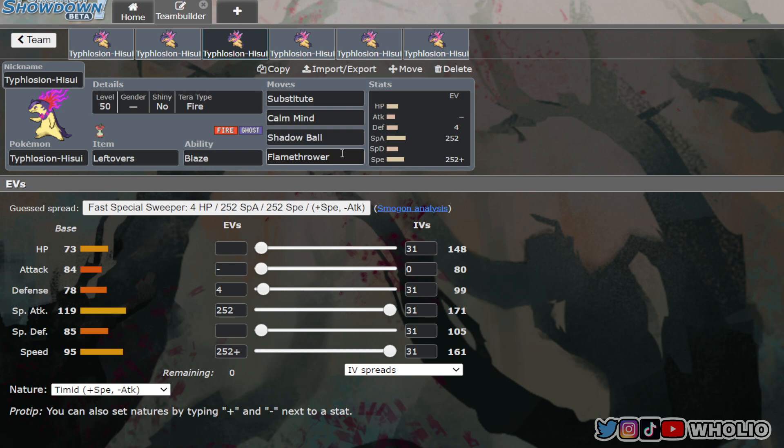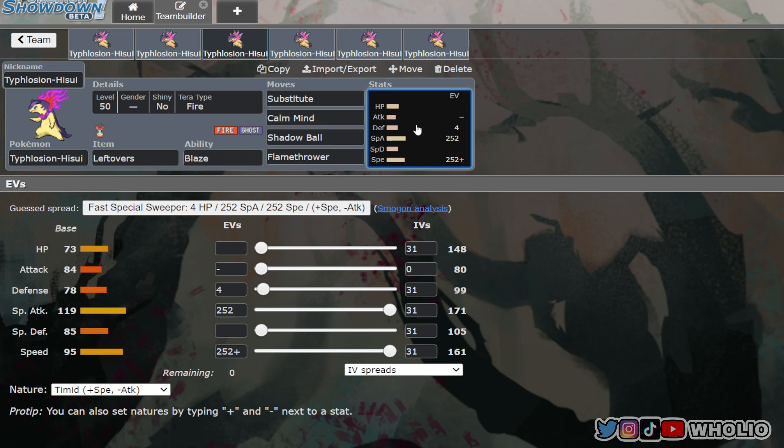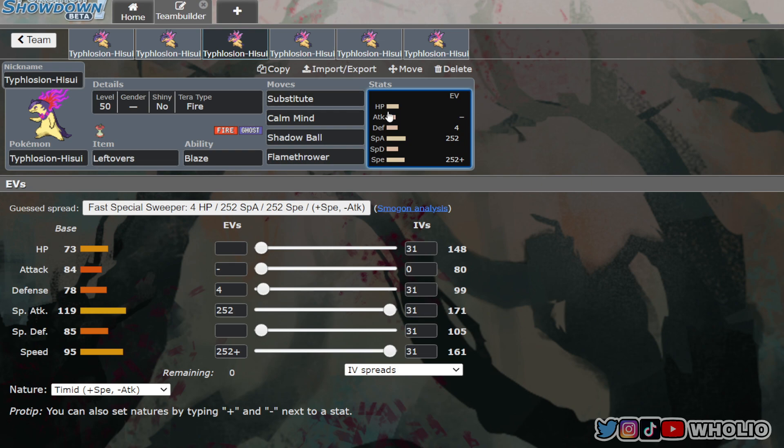Build three uses Substitute with Leftovers, Calm Mind, Shadow Ball, and Flamethrower. The idea is to avoid moves like Sucker Punch — for example, against a King's Gambit you can set up a Substitute and Flamethrower away since they'll be clicking Sucker Punch. Substitute also lets you avoid status conditions like Thunder Wave from something slower than you.